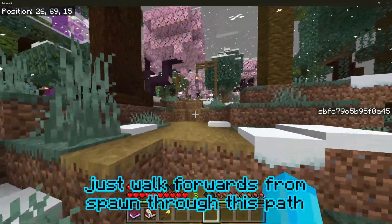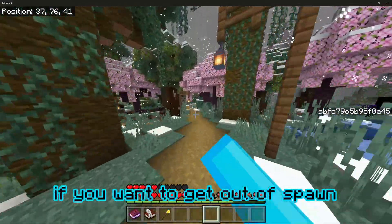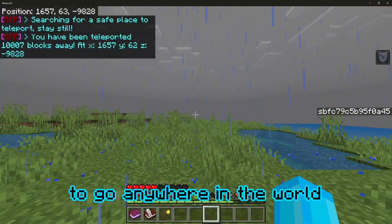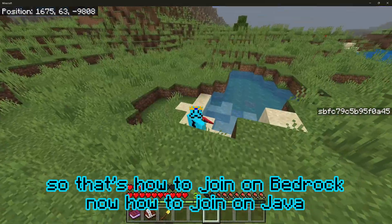Just walk forwards from spawn through this path if you want to get out of spawn, or you can just do slash RTP to go anywhere in the world. So that's how to join on bedrock. Now how to join on Java.